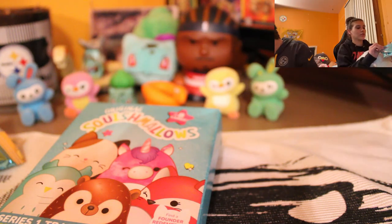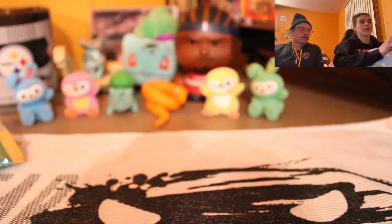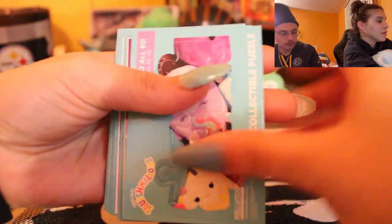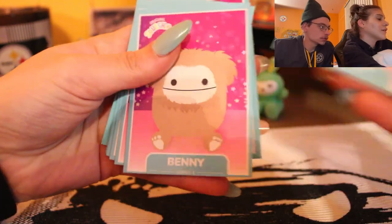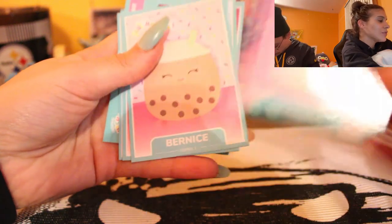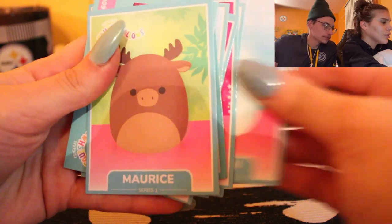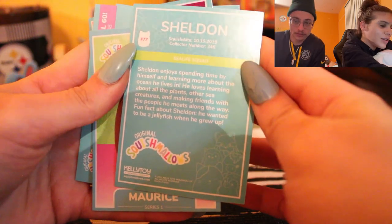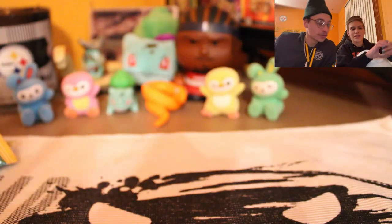We got puzzle piece 46 through 48 again, but that's okay. She's trying to get enough to fill them to do the puzzle. We got Theresa, Theresa, Archie, Archie, Benny, another Benny, Sabrina — actually got a nice one. Oh, I like Sheldon! Those are the backs of the cards too — we got little blurbs on there. Y'all should know by now if you're a Squishmallow fan.